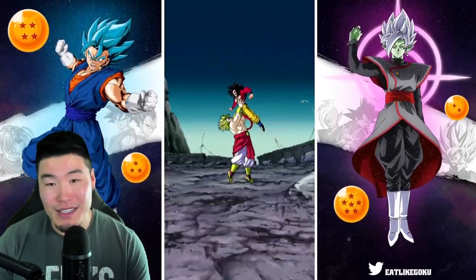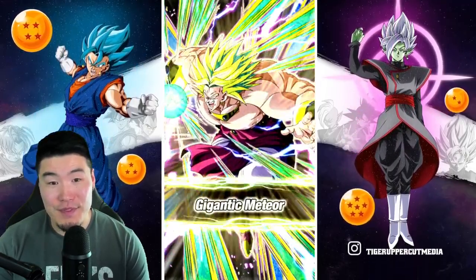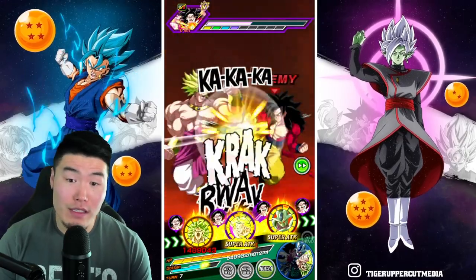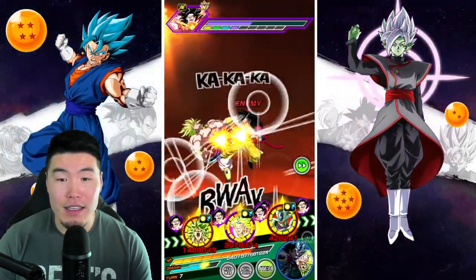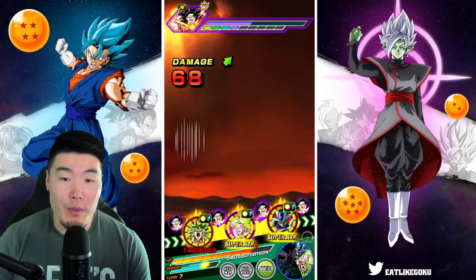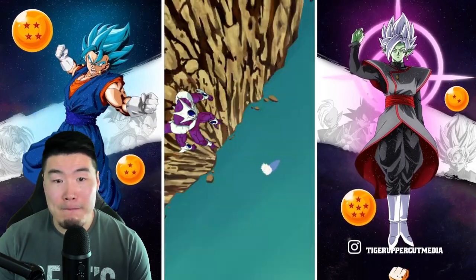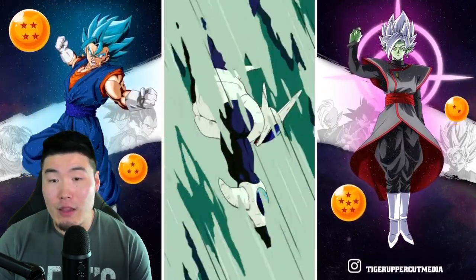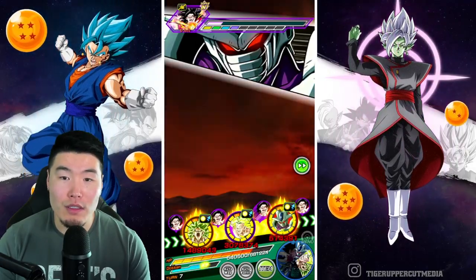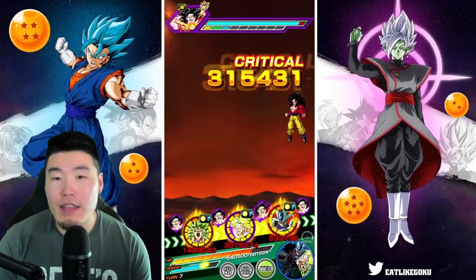Even the other Brolys are at least giving us one additional super. Yeah, not the best RNG in this showcase for the Fizz Broly, because I think in most runs he would have been able to get that guaranteed additional super by now. But because we just haven't really been able to get those additional supers, he isn't really at his full potential. But we'll get there.